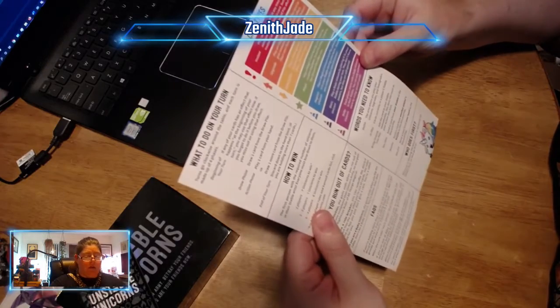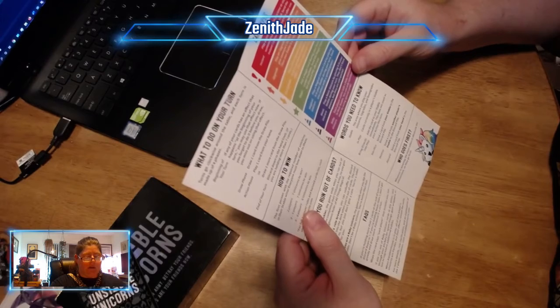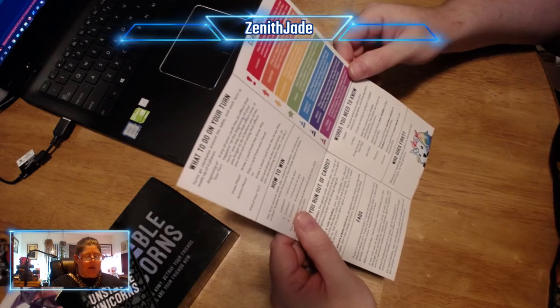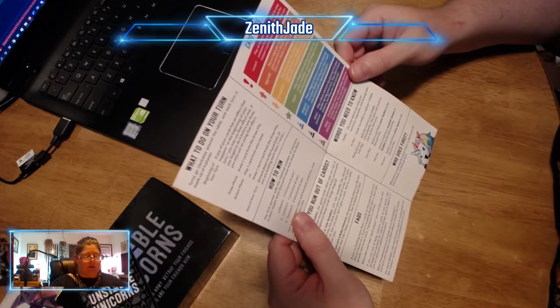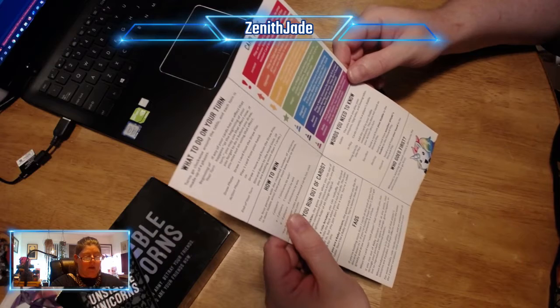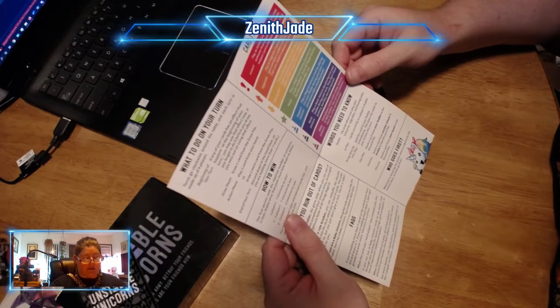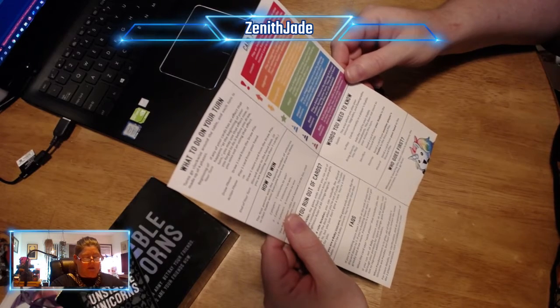Words you need to know. Stable: the area where you play unicorns, upgrades, and downgrades. In play: cards currently in the player's stable. Bring directly into play: add the card to your stable immediately — this does not count as your action this turn. Sacrifice: send a card from your stable to the discard pile. Destroy: send a card from another player's stable to the discard pile. Discard: send a card from your hand to the discard pile.